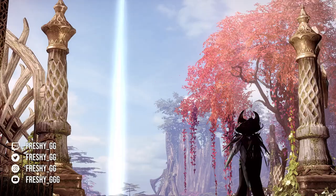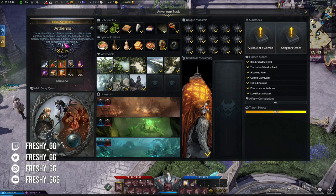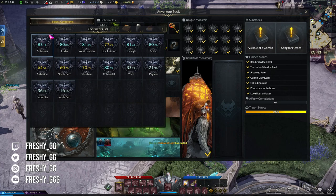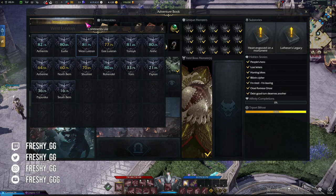You open Adventure Book by pressing N on your keyboard. When you open it for the first time it might look scary and confusing, but don't worry — I'll try to simplify it as much as possible. In the top left corner you can select continents. Each continent has its own rewards and its own items you need to collect and complete to gain percentage. On Western release there will only be 10 continents in Adventure Book, with new ones added as new content is released.